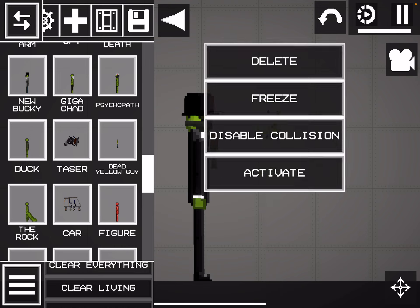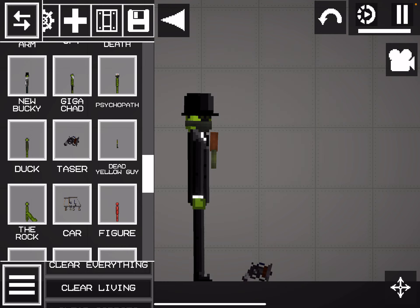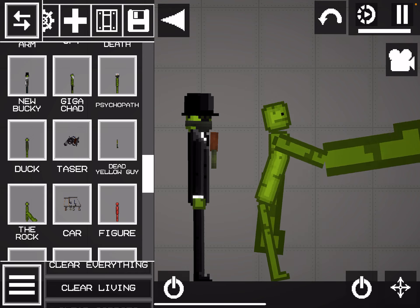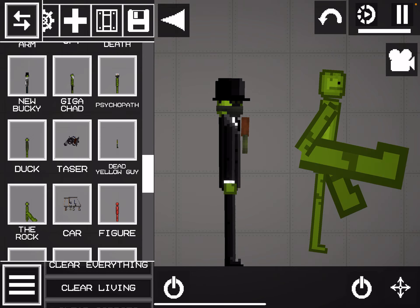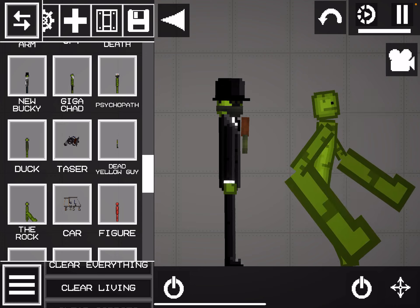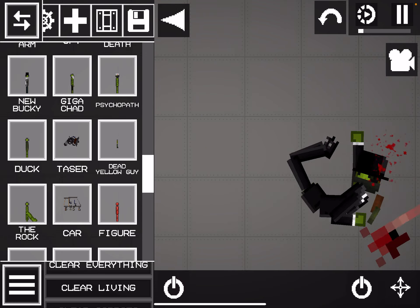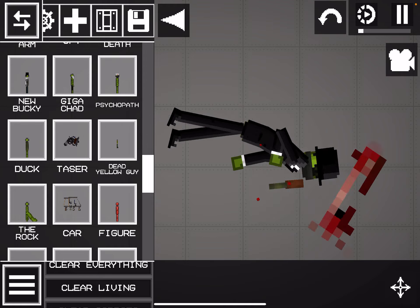Duck from Don't Hug Me I'm Scared. Yay. A taser — not a real taser, it's just a gun. So dead version of Yellow Guy. The Rock — I just didn't know what's her name. This guy's a buff guy though, but not as buff as me.